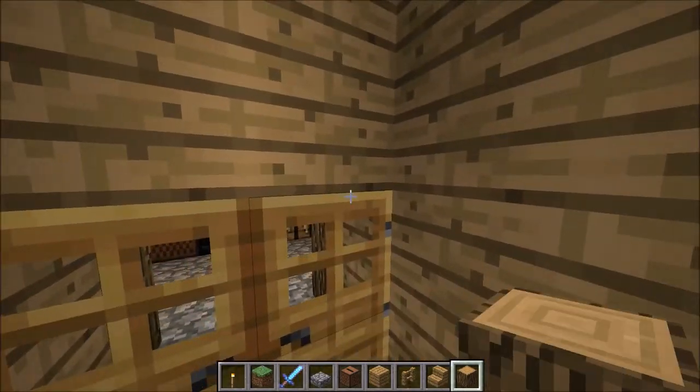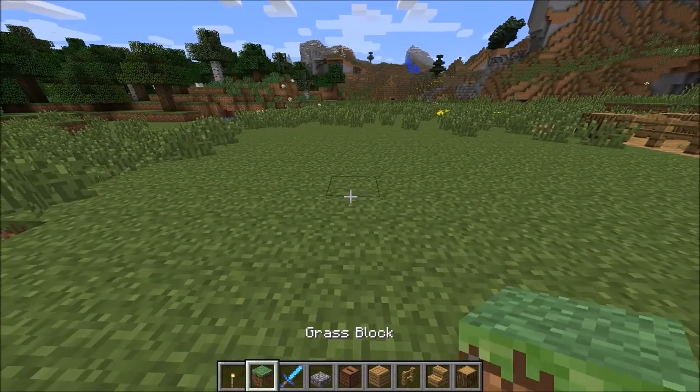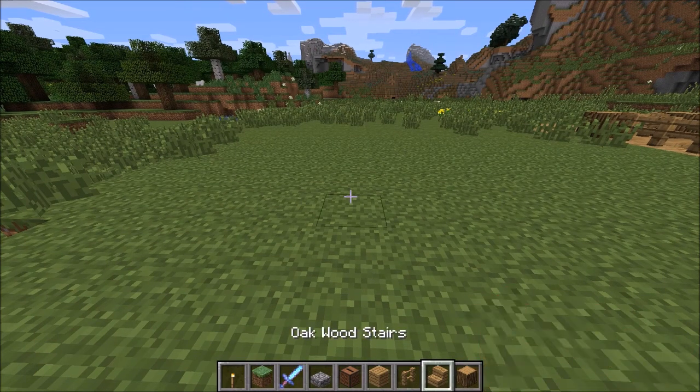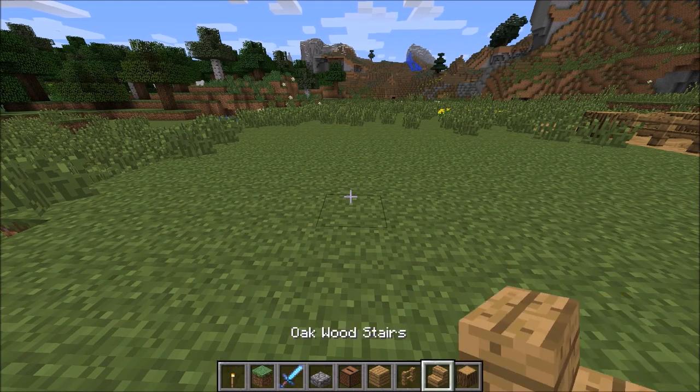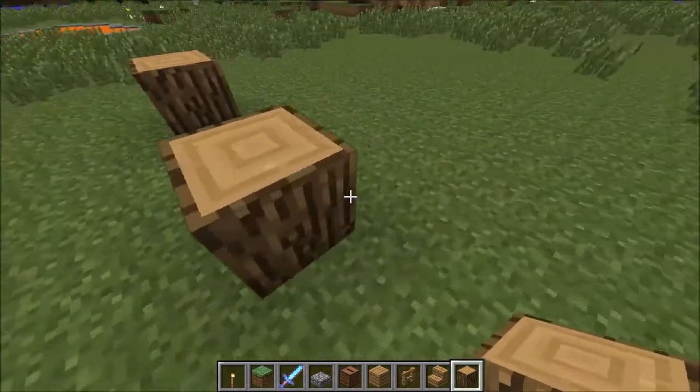So the first thing you want to do is get the supplies. Basically here's what I have on the bar: cobblestone, slabs, wood planks, fence, wood stairs, and oak wood. First thing you're gonna do — put one down here, put two in between.